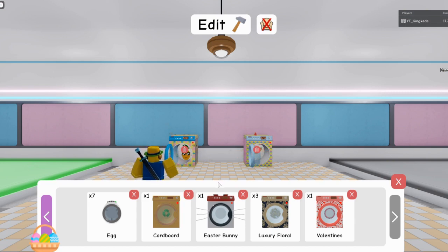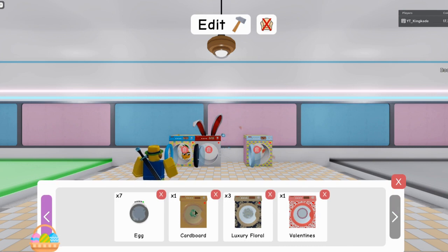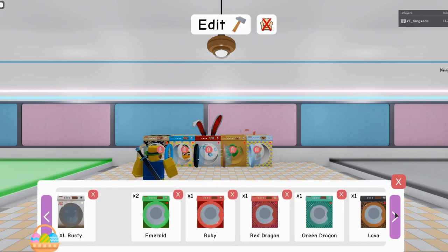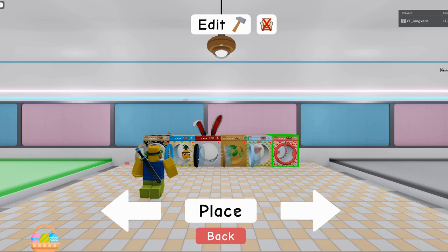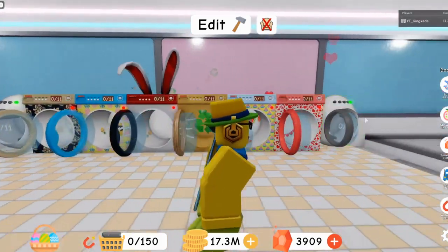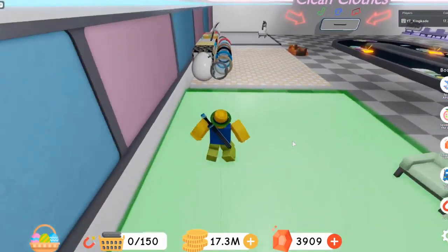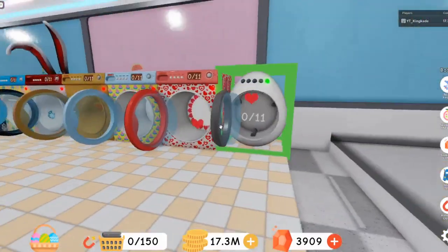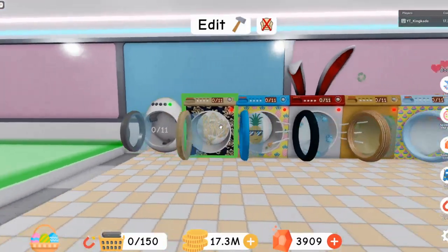I need to look up how many washing machines there are. So I have these two, I have this one right here, and I have cardboard. I also have luxury — I should trade my luxury ones for some of the other ones because I have three luxury ones. And I also have valentines. Then I have seven of these egg ones. I'm buying these egg ones for 250 gems each, and then whenever the Easter event leaves I can sell them for way more, because you won't be able to get them anymore. And they're the only type of washing machine that's round like this, so I should be able to trade those for quite a bit.